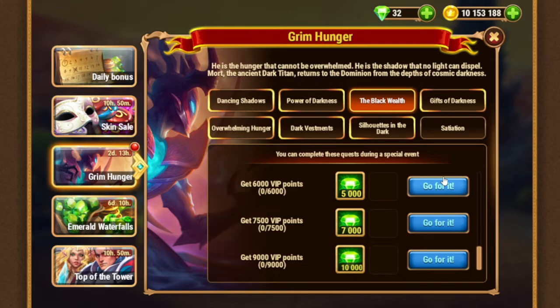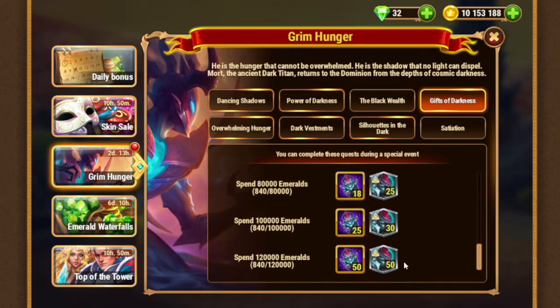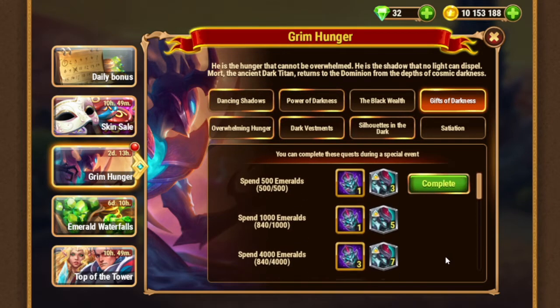Get VIP if you want. Next we have spending emeralds — spending emeralds up to 120,000. So if you really want Mort to participate in your teams, you can consider doing that. But actually I assume it's much easier to get the bundle and get more dolls, and that's how you get more. Or if you have a huge budget and got them at x4, then maybe you can afford that.